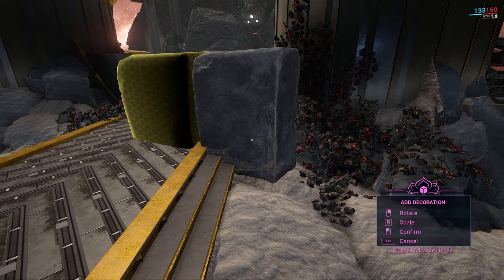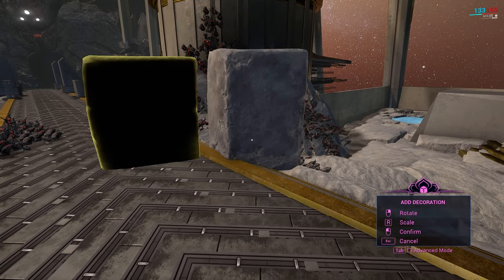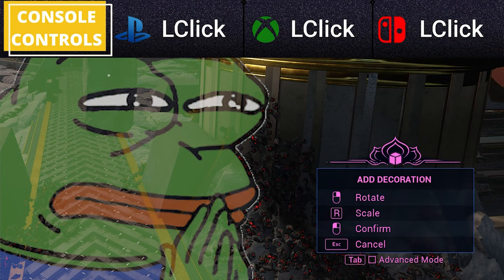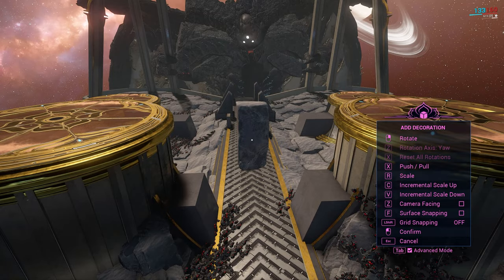Basic mode, given its namesake, is quite basic — those are all the options it offers. When you first enter decoration mode, the first thing I advise is to skip basic mode entirely and just press Tab. This puts you into advanced mode, where you have all the same options and more.